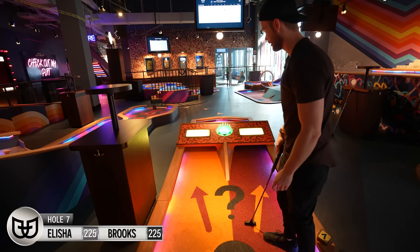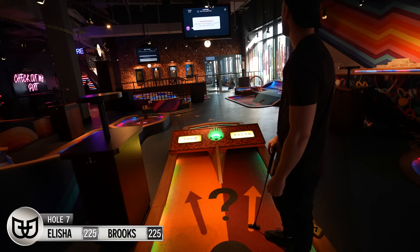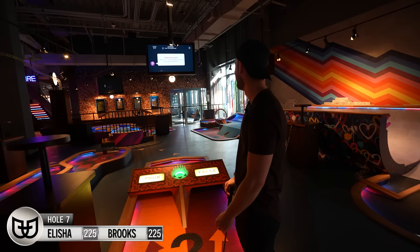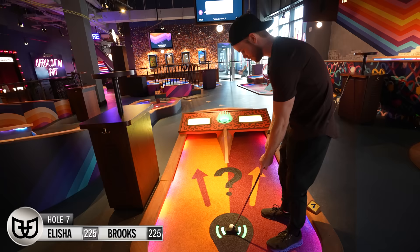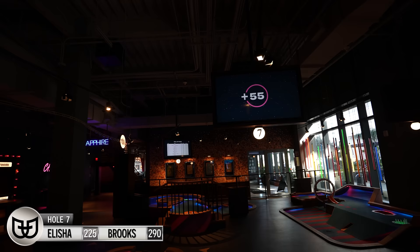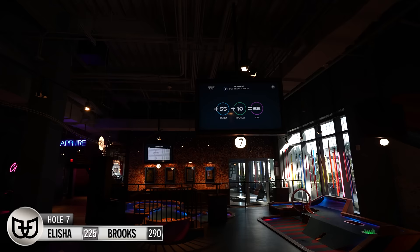I'm going for the super tube. Little Havana has fiberglass roosters all throughout — y'all really think I know anything about that? I'm glad you got this question. At least we knew what the answer was for the Florida one. Well, I was going to go for the super tube regardless — I'm really glad now. I cannot believe that went in! So you get plus 10 for the super tube, plus the hole in one — 55 for that hole in one. If someone knows the answer to that Little Havana question, let us know in the comments, because I have no idea.